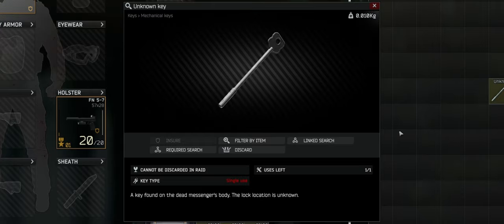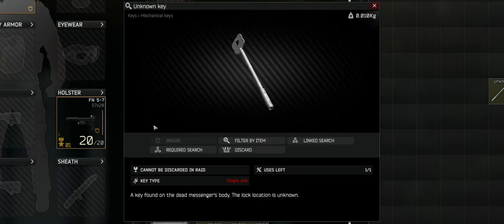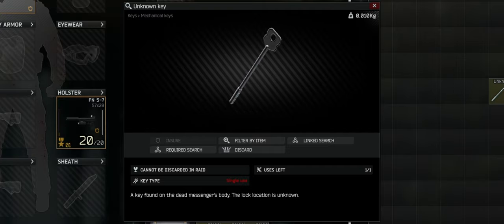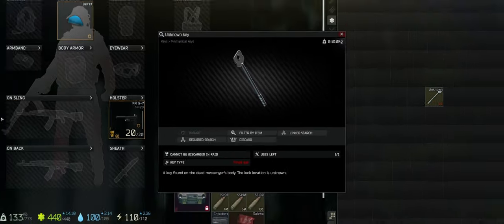This key plays a crucial role in one of the quests on Customs. The unknown key is as light as they come, weighing at just 0.01kg and fitting snugly in a little 1x1 grid space in your inventory, just like most of them — all of them, pretty much.